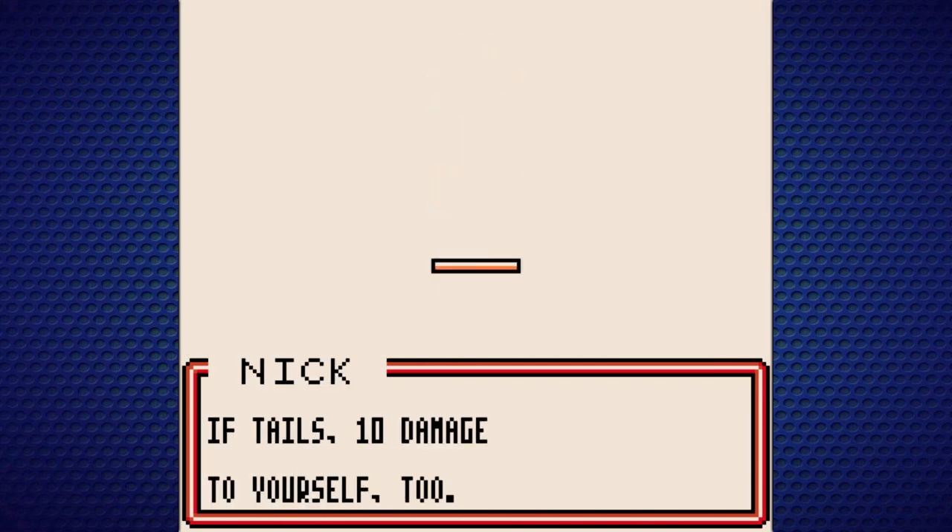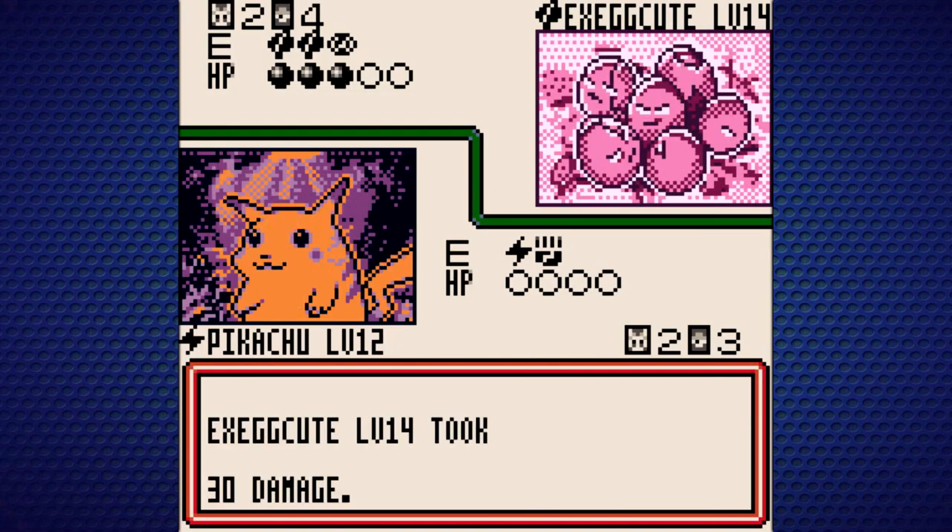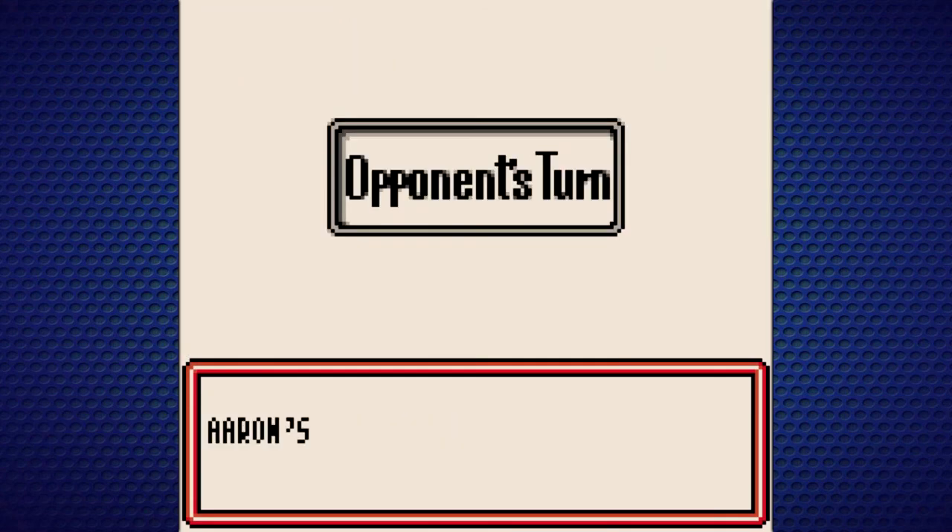Thunderjolt — if we get Tails, which we do, we also do 10 damage to ourselves. That's really annoying, but we'll still live a Leech Seed anyways, so it's not the end of the world.